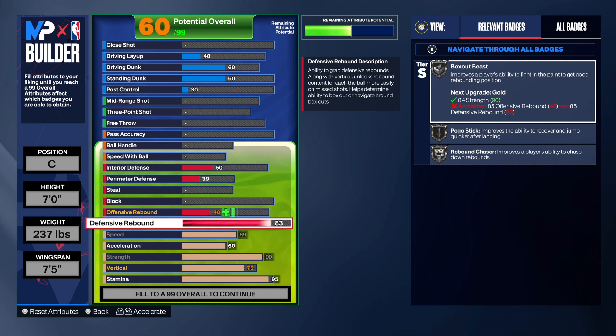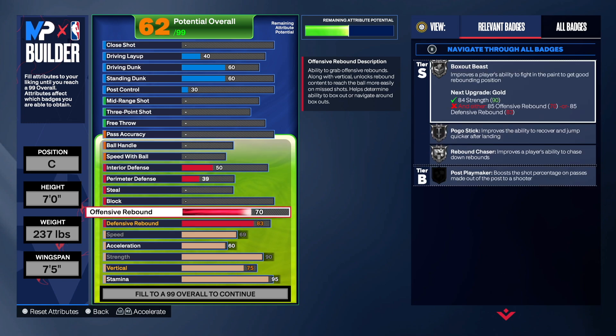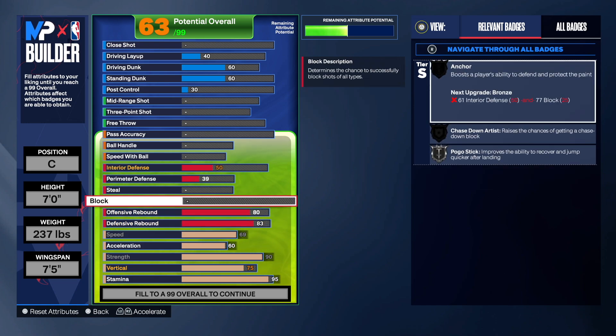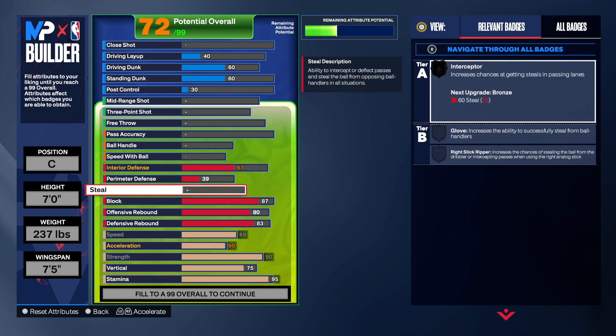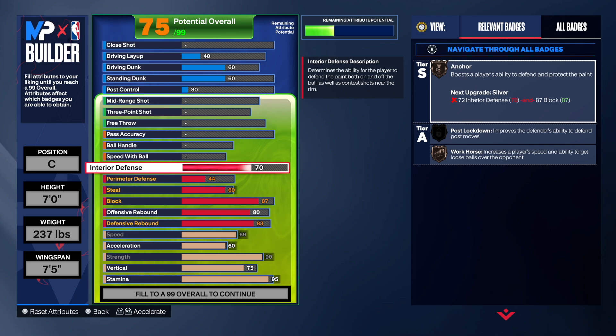For rebounding and defense — he had a 70-something, but I said nah, I went 83 on defensive rebounding. 83 is going to give us silver badge, poco stick, rerun chaser, box out beast — that's what we want. I went 80 on offensive rebounding, so I made his rebounding a lot better than what 2K gave him. I went 87 on interior defense — he had an 85, but why go 85 when you can go up and get the anchor on silver? I went 60 on the steal for interceptor and put perimeter at 44, throwing those attributes away.